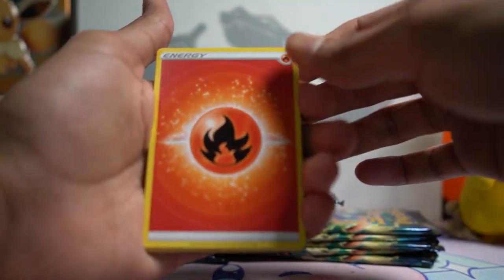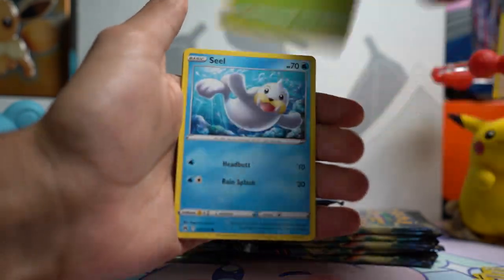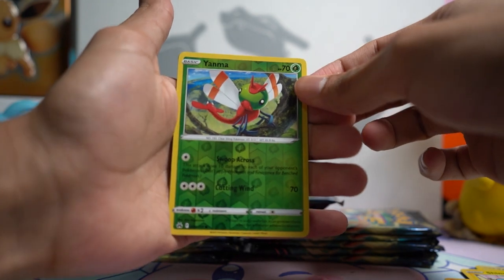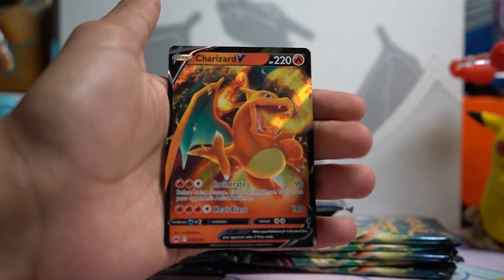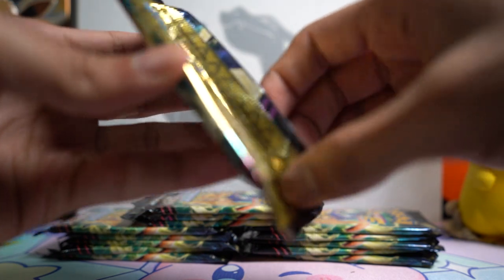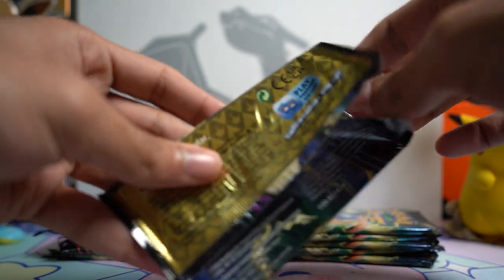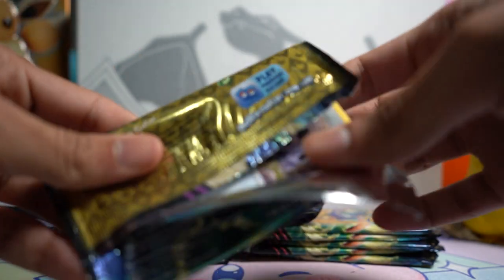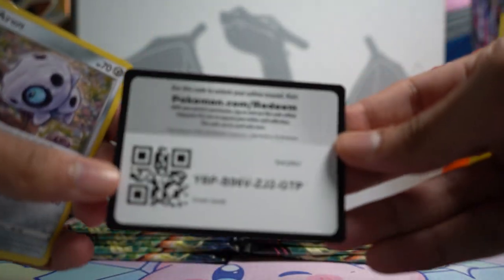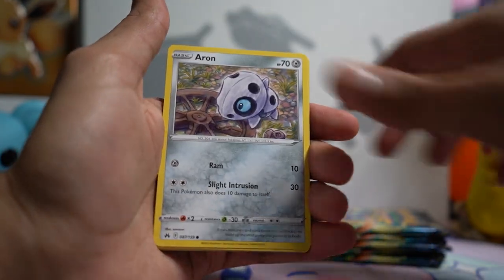Here we go with the first pack. We'll do four to the back as always — we've got Fire Energy, Carnivine, a nice cute Shanks, a Reverse Yanma, and our first rare is going to be a Charizard V. Pretty nice half pull there. I'm not going to spend too much time on the regular Vs; there's so much better stuff we can get. I've had a ton of luck opening Crown Zenith before, and I think it's a great way to end off the Sword and Shield era.